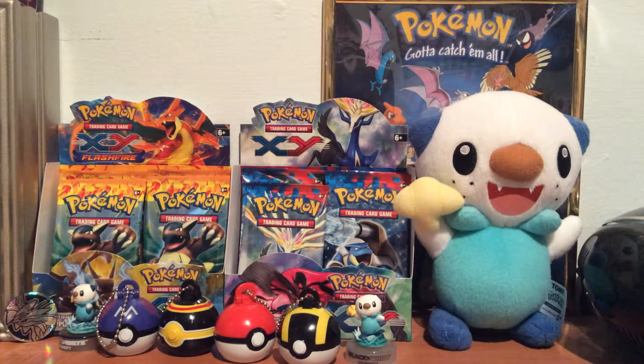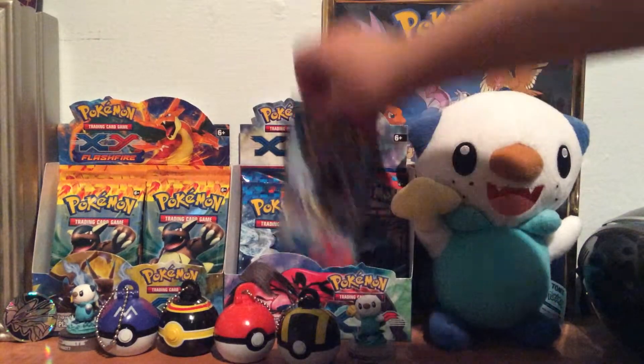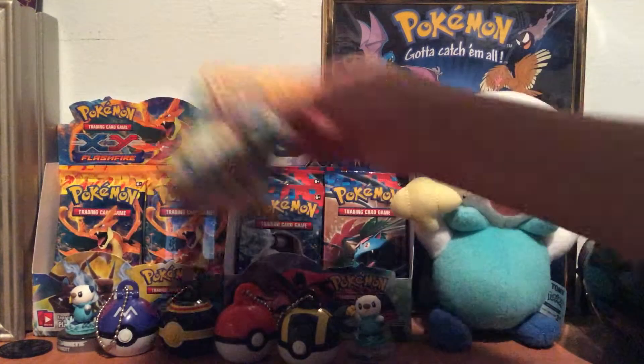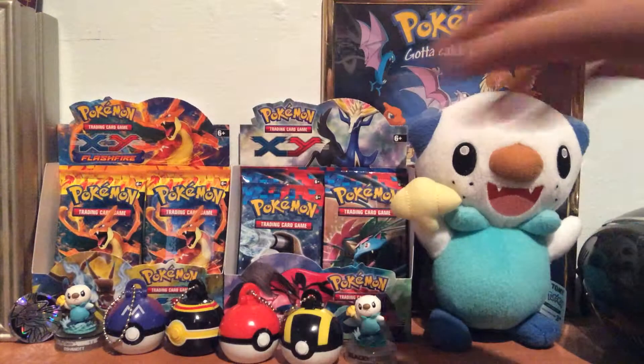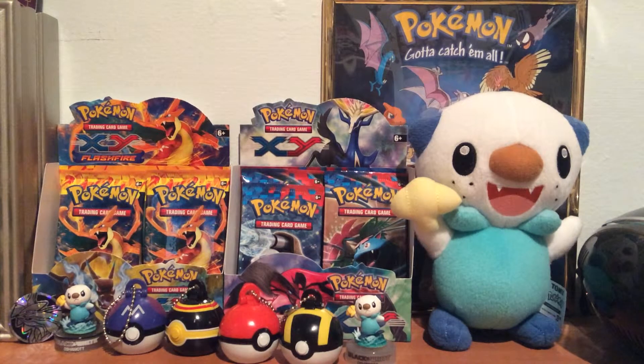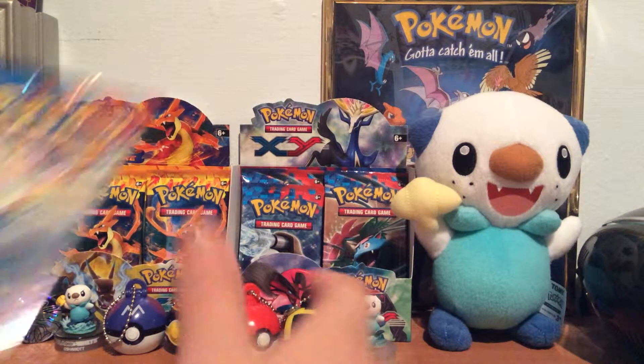We're back with another part for our X and Y and Flashfire booster box. We're running a little low on packs but we still got packs to open. Sadly, I don't know what happened to part 13 — it's gone, I think I deleted it. When I went to upload part 13 it said it was a duplicate video. We got two Mega Kangaskhan coins, a Mega Blastoise, and a Xerneas. Still looking for a Pokemon EX in both boxes, so let's start with our Xerneas pack.